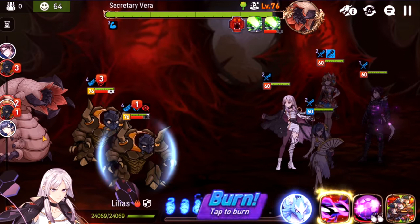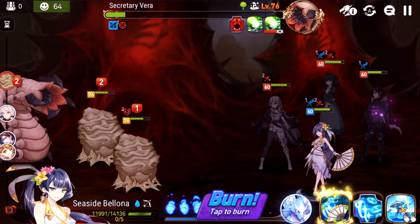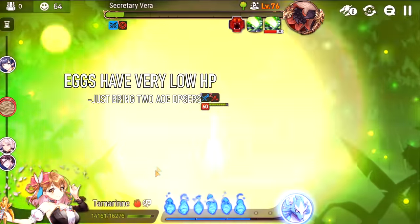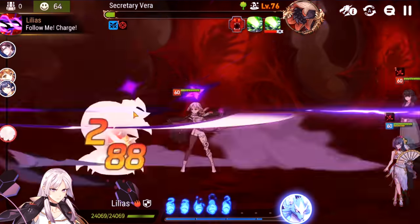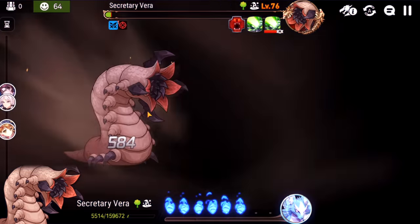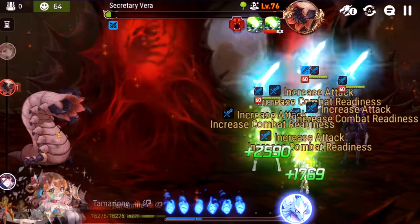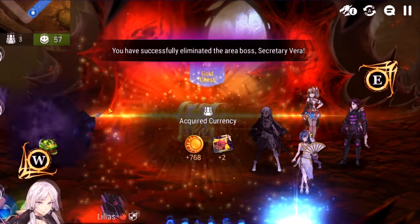In phase three, her attacks can stun and her S2 has AoE reduced attack. Again in this phase you basically ignore the adds — look how tanky they are, there's really no reason to go on them. Just DPS Secretary Vera. She doesn't do a whole lot of damage; the stuns are annoying but it's just another tank and spank. She's actually squishier than the first phase, so just keep attacking her and cleansing whenever necessary. One thing I failed to note: in the last phase she also summons eggs, but they're so squishy that with any reasonable AoE damage you'll destroy them almost immediately. And there she goes — Secretary Vera goes down.